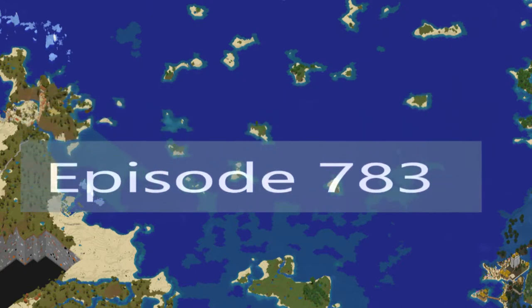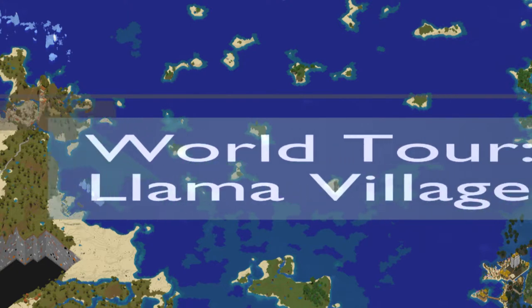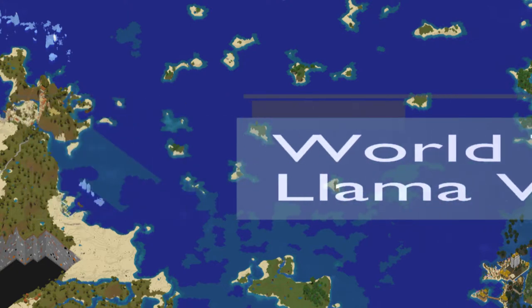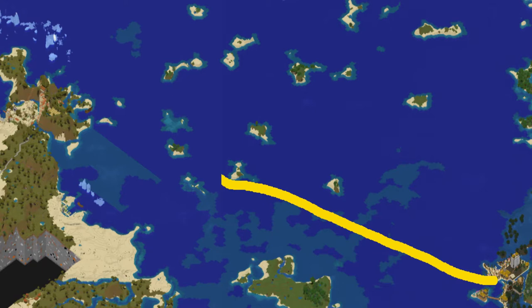Welcome back, everybody. We are still on our world tour of my Let's Play world. The last episode, we got a tour of the beach resort. Although I would love to lounge around by the beach, we need to continue on. We're going to start out here at the La Playa Beach Resort, hop in a boat and sail north over the ocean, pass all these little islands, and eventually end up at this little cove on this peninsula where I have an expanded village that we are going to take a tour of.